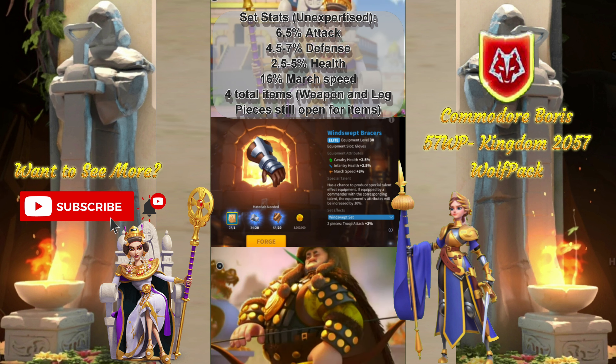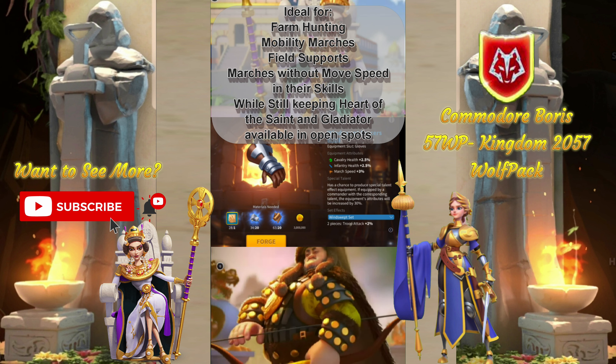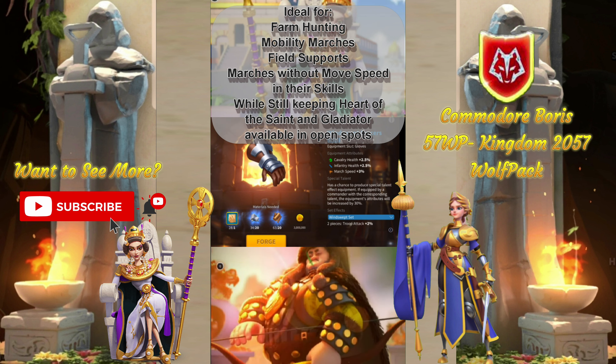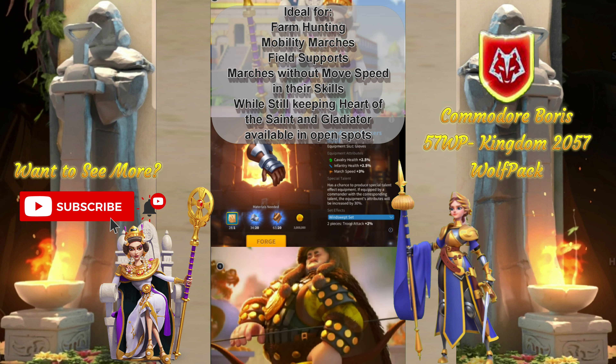All this on an unexpertised set, so you can get an additional 30% value on all these stats. While it's not significant for the attack, defense, and health, that extra 30% is great for march speed. It's an absolutely must-have for anybody who's using a super-fast march to capture an art, for example. So it has a lot of use.